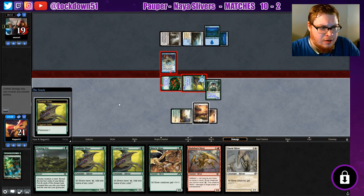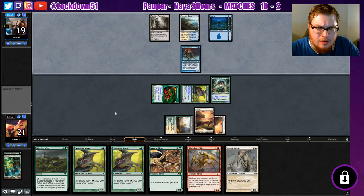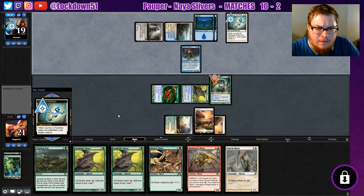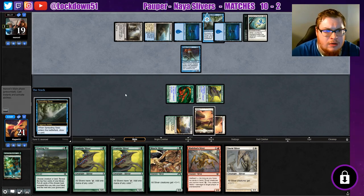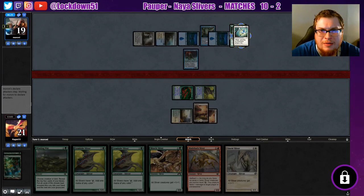They block one and they'll still take two and take another poisonous counter. We're just going to have to wait on our other creatures for now. I'm just going to say — if they've got a Journey, that might be what they do. Journey our lord? That's fine, we have another one coming. They may try to target our land. Let's see what they're going to do here. Spreading Seas on their own land — interesting choice.